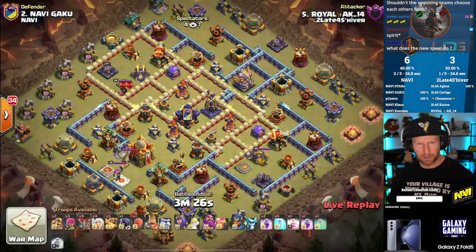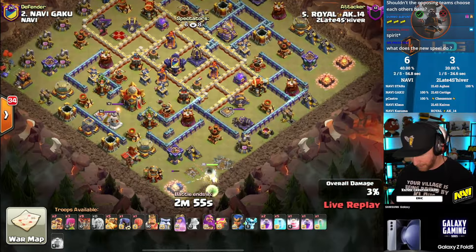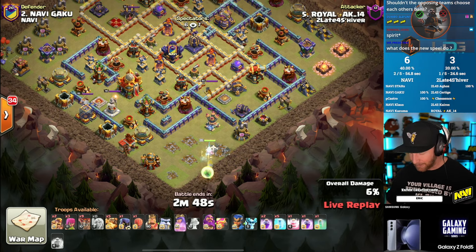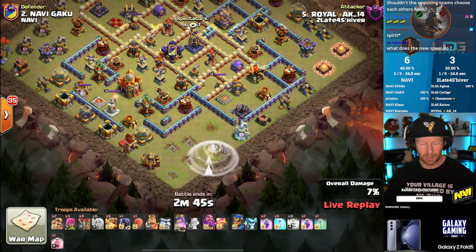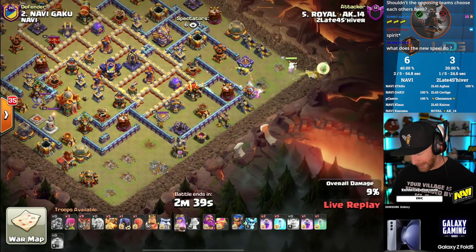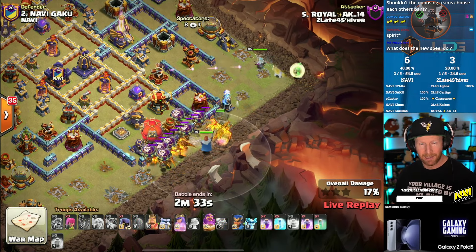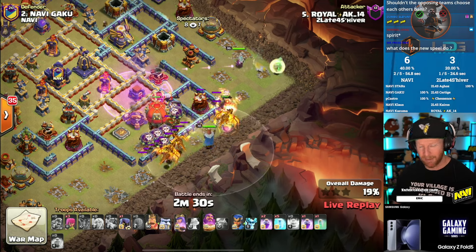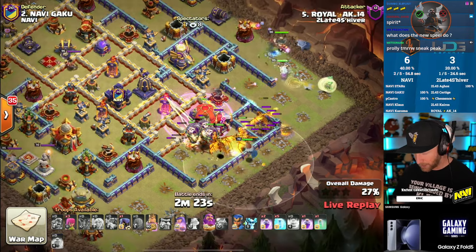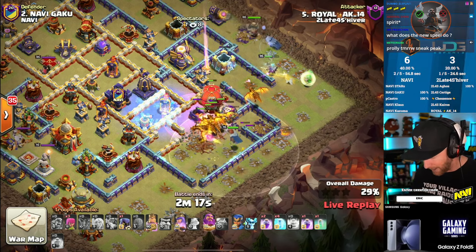A lot of people have speculated that running the haste vial in a spear walk would end up getting insane value. I tested it on the developer build and it is not as strong as you'd think — not because the royal champion can't do a ton of damage, but if you're trying to do a spear walk and she suddenly starts moving at a very rapid pace, you can't keep her invisible. She just keeps walking out of it and you end up losing a lot of value.